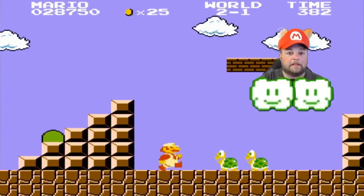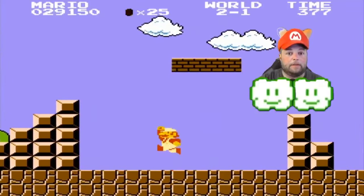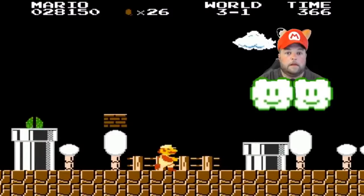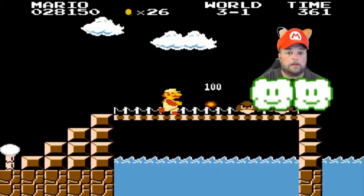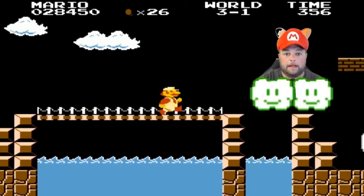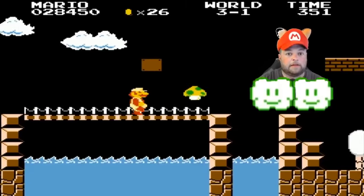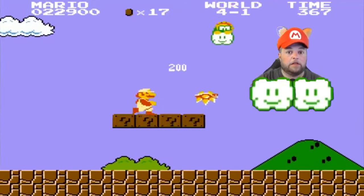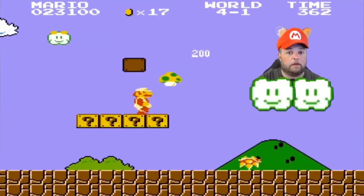In world 2-1, just past the staircase with the turtles, jump straight up in the air to reveal a coin block — above that coin block will be your secret one-up. In world 3-1, you're looking for the bridge with the three Goombas on it; it's just above those Goombas where you'll find the secret one-up. In world 4-1, at the beginning you'll find four blocks in a row — jump above the third block to reveal another one-up.